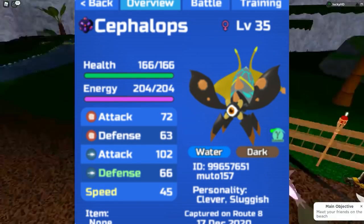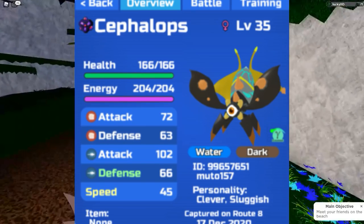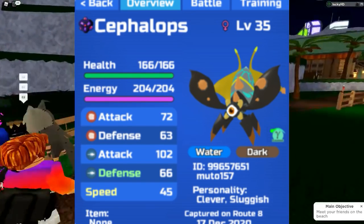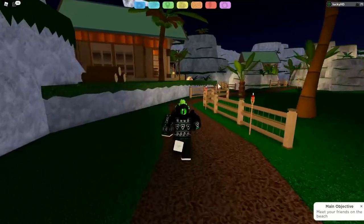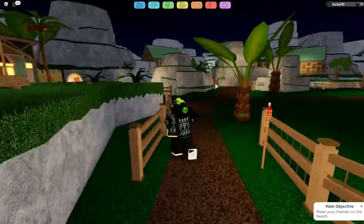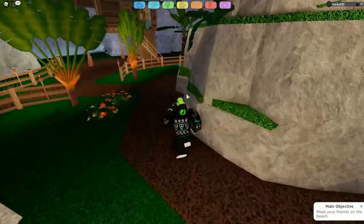They're definitely strange. So this has been the Gamma Cephalops colors, guys. Once I actually get my hands on one of these Gamma Cephalops and find somebody who has one in-game, I will definitely be showing you guys what it looks like in-game. But if you guys did enjoy this video, make sure you hit like and subscribe, and I'll see you guys in the next video. Peace.